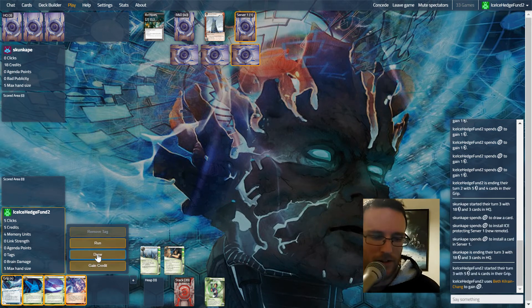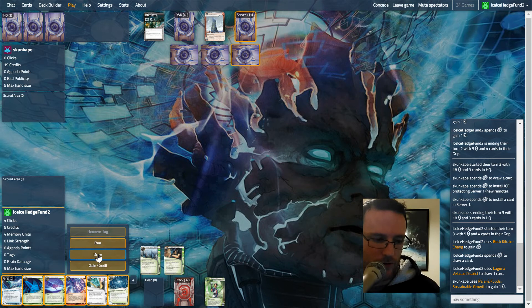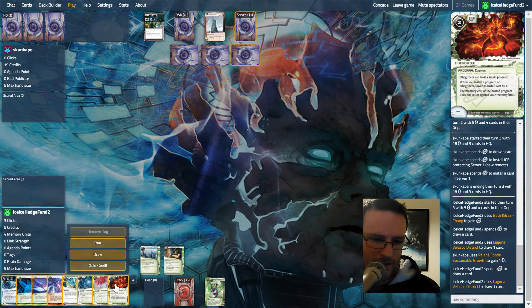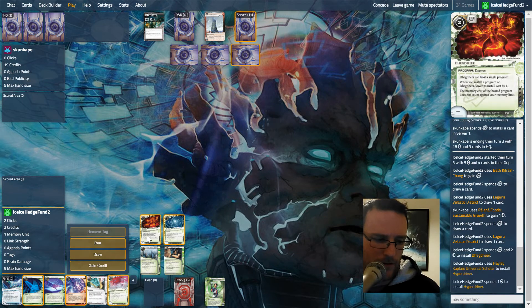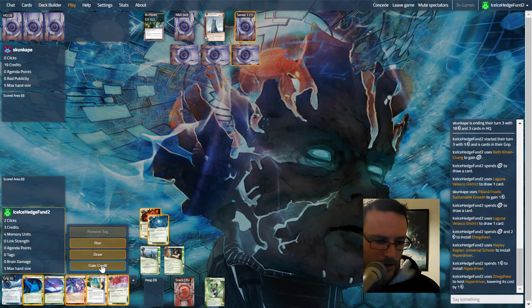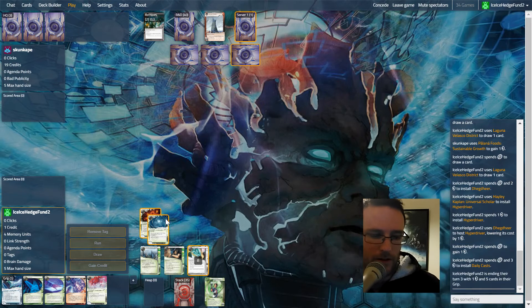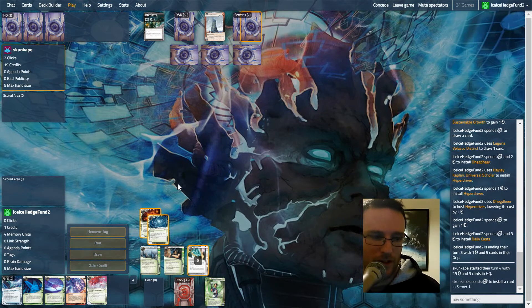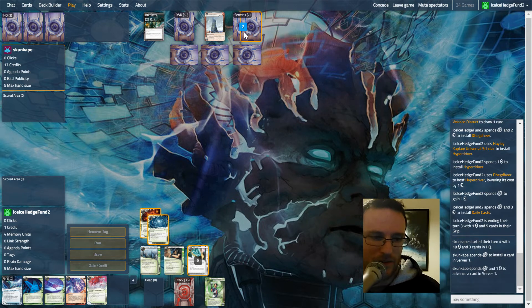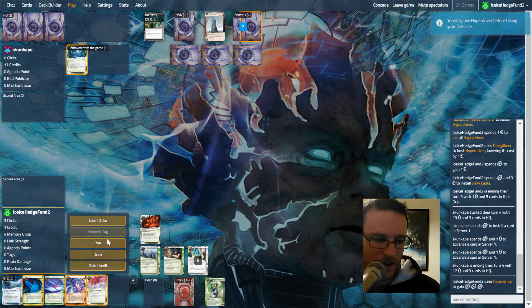That could just be a Price Hack - could be Brain Trust as well. Let's draw again. This is better - Degdeer! We'll install a Hyper Driver on it, gain a credit, and put down a Daily Cast. We should have five clicks next turn plus three more, and that should allow us to get going. But it looks like we're going to be rushed out here.